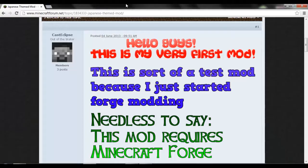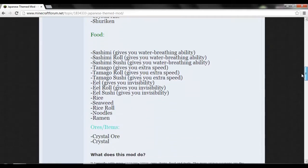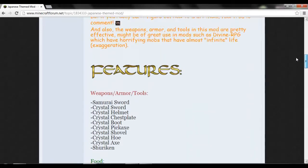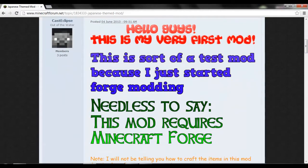Welcome. The mod I'm doing in this video is a Japanese themed mod — there is the link for it right there. Basically, it has a new ore, a gem, armor, weapons, and a food. There's one that will be in the description.